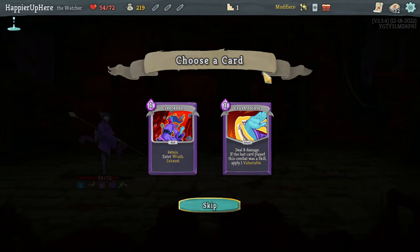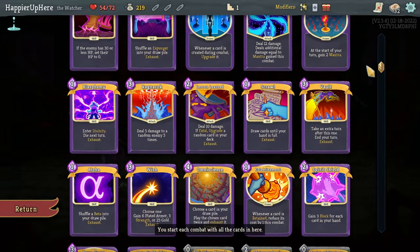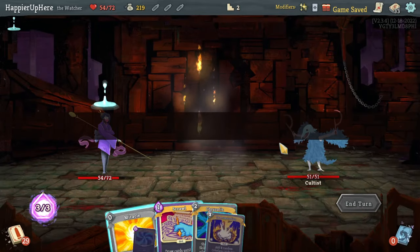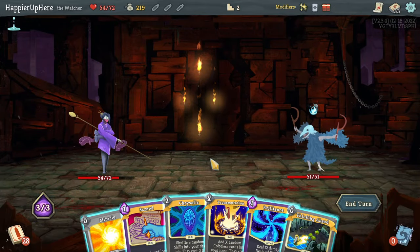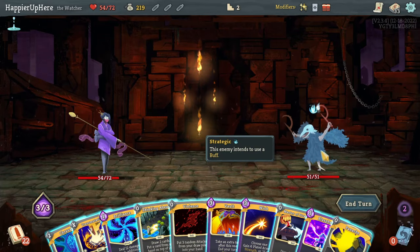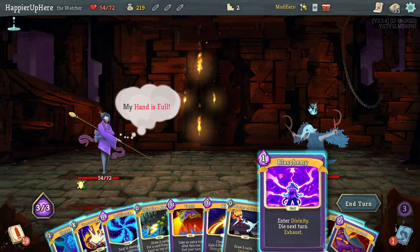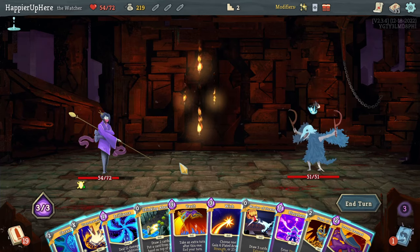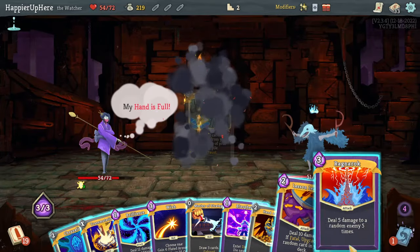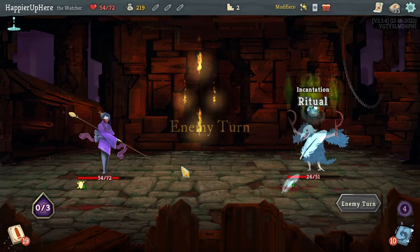Crescendo, Crush Joints - I don't know if I have a good deck that would benefit from entering Wrath. I do have the Blasphemy but that's sort of a one-time use deal. Let's take Crush Joints. Got the Cultist here. I'll do Miracle, Scrawl. I got a Wish early - it is worth waiting for it to come back. Let's do Violence. There's a Hand of Greed too. Thinking ahead - let's do Vault, then Ragnarok.